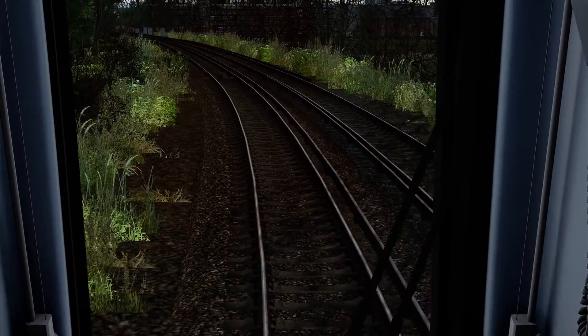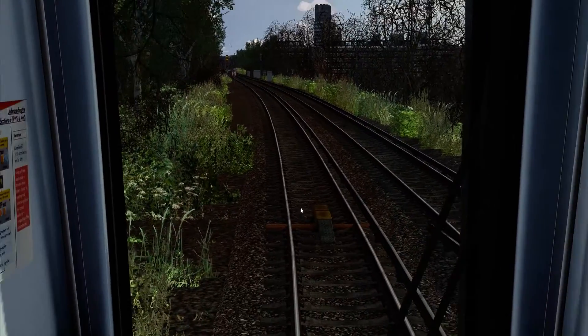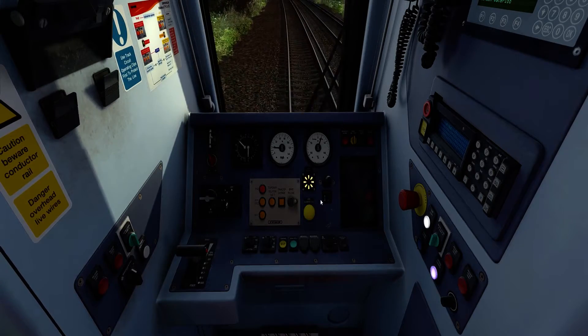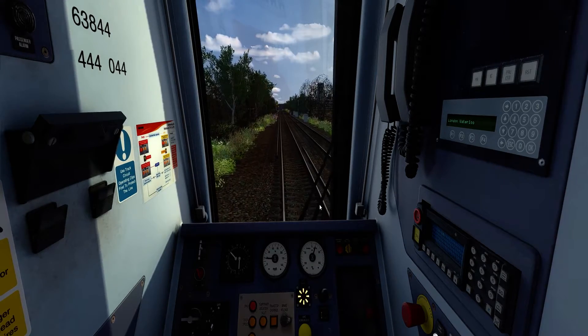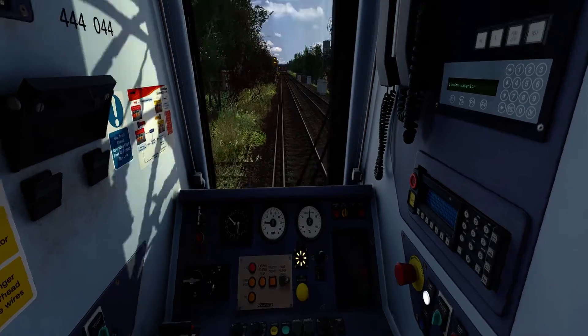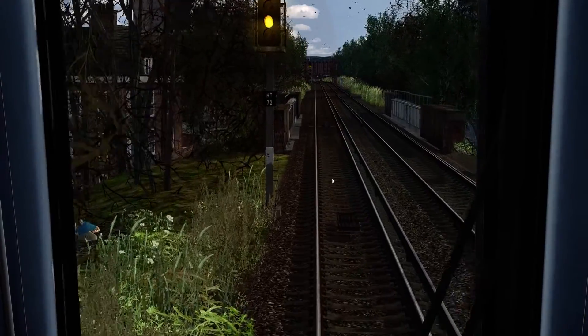We're coming up to another ramp here — the signals are quite close together — and you can see it's double yellow. So that alarm sounds; I've cancelled it with the yellow button here. That's basically the system warning me that the signal is showing a cautionary aspect, and me pressing the button is telling the system that I'm aware of it. This TPWS ramp isn't live because it's a proceed signal, so I can proceed past this signal.